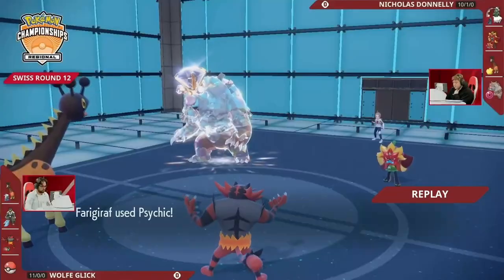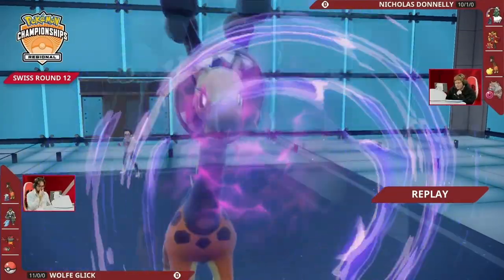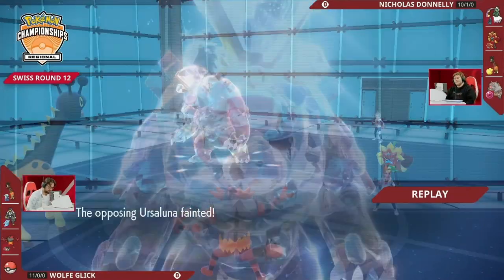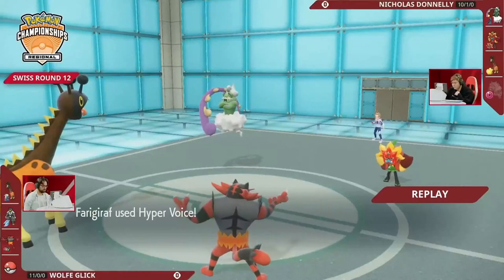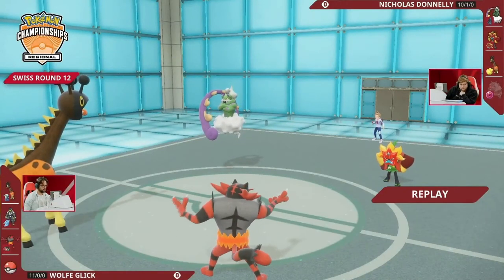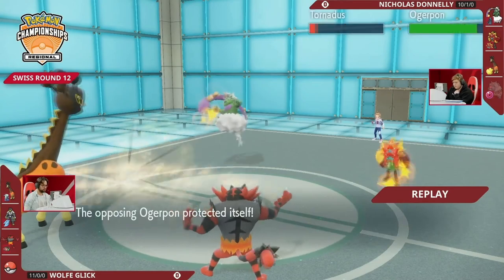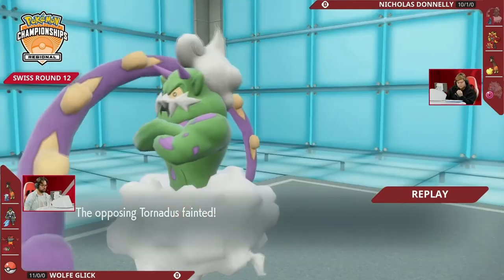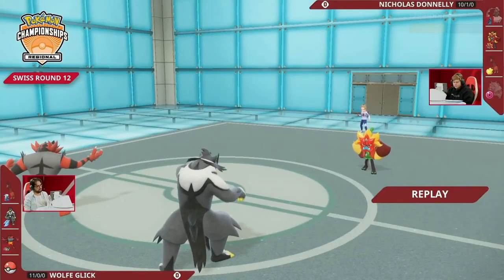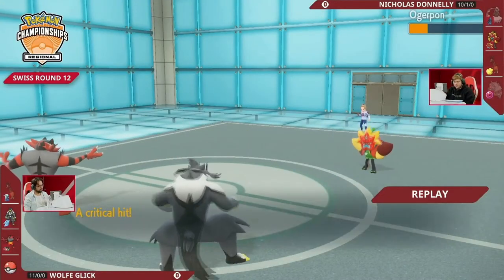Iron Hands is an interesting pick. Fake Out loses a lot of its value when your opponent has a Farigiraf, but Wild Charge, Close Combat, Heavy Slam still deal decent damage. Wolf clearly prioritized bringing Incineroar — if you're able to catch an Incineroar switch and KO it with Close Combat, that's where Iron Hands has a lot of value. But you can't just lose the speed war on turn one — it's a complete disaster. The game might have even played out differently if tailwind doesn't get set up.